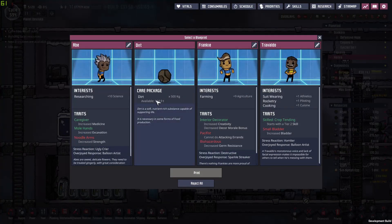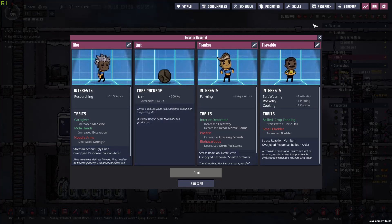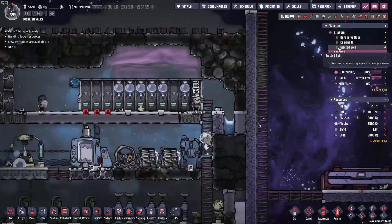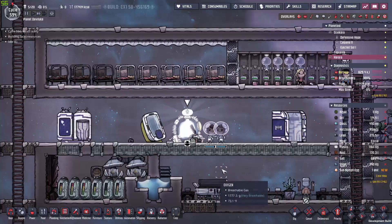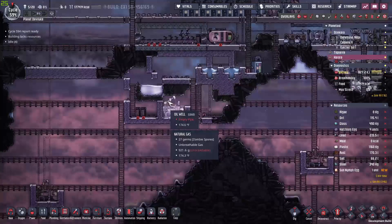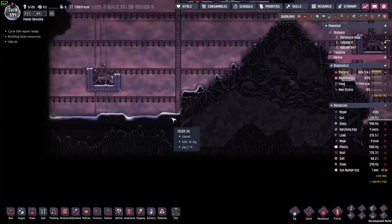So you have printables — 10 science, that's amazing — 400% research speed, 100% skills, I like that. But the thing is, do we really need more printables? I don't think so. I'll just take the dirt, honestly. Where do I even take the dirt? Keep the duplicants up for now. Needlewood. Alright, I'll just get back to work.